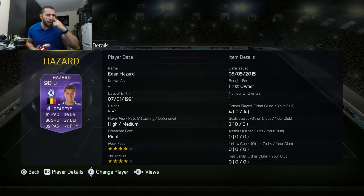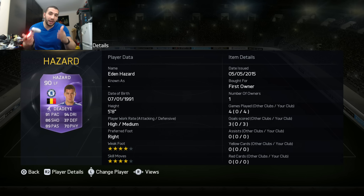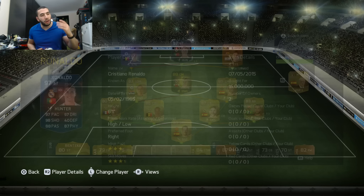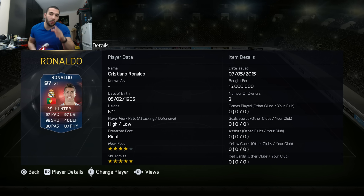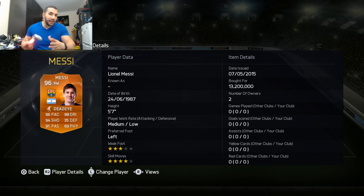So Hazard, we have tried him out a couple of games. He is the first owner. Then we have Striker Ronaldo, which I have yet to try on this account. We bought him for 15 million - very expensive player. And then right winger Messi. Really excited to try out the right winger Messi because I haven't tried him in that position since FIFA 11.